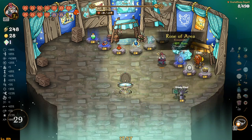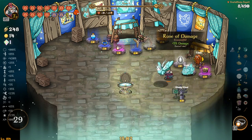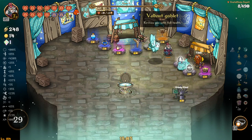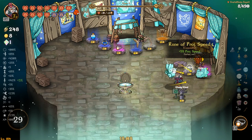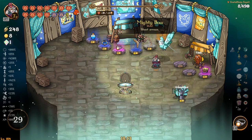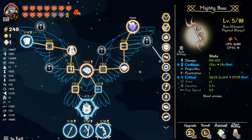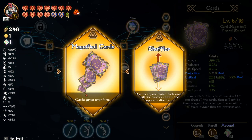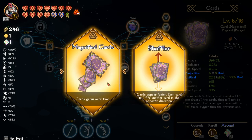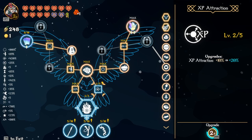Cooldown mushroom, we don't really need that. Area — I'll keep going. They get another revival but I don't really need it. Damage. Projectile speed — can't re-roll anymore. I'll take the bow, why not. I'll go this one.